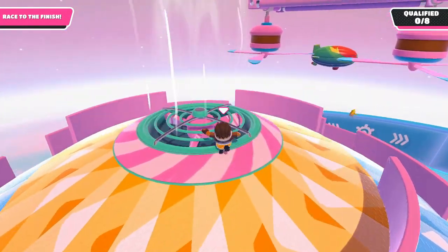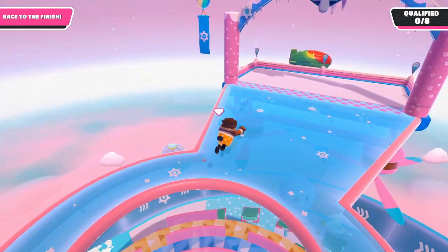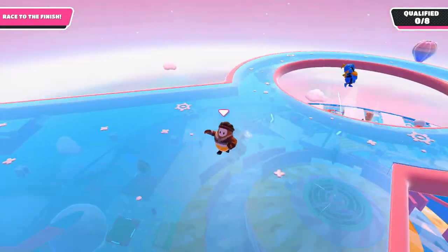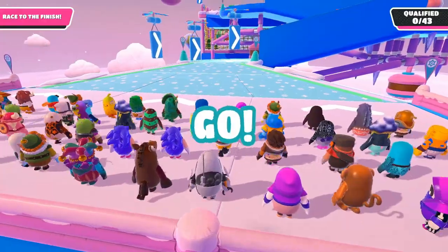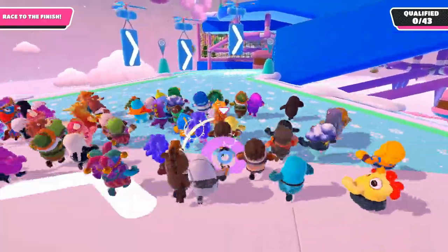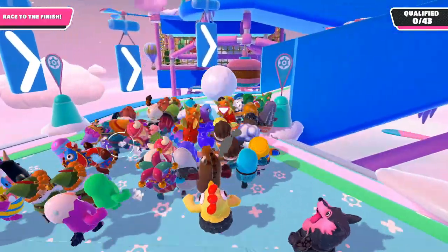Do not jump on this area — you will lose your footing and fall. Then at the end make sure you dive the right way and take your victory. The next map is probably one of my favorite maps brought in season three, and it is Tundra Run.